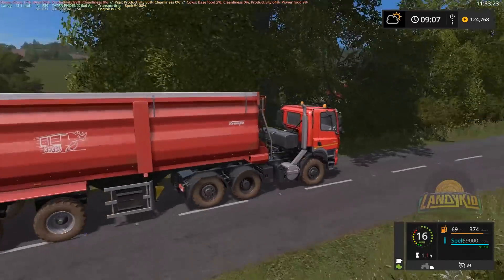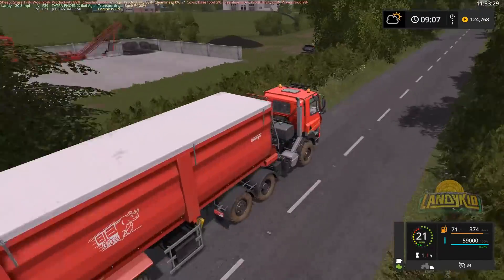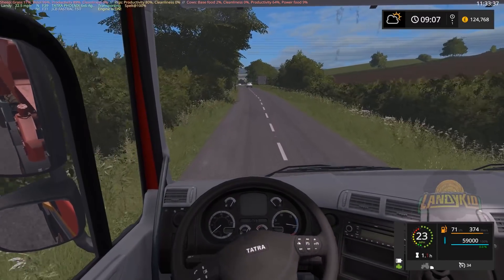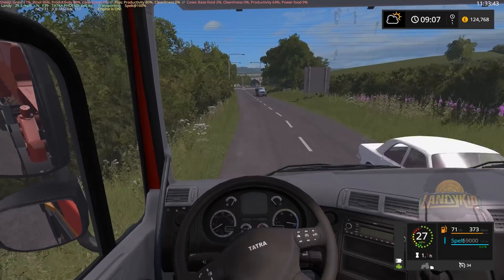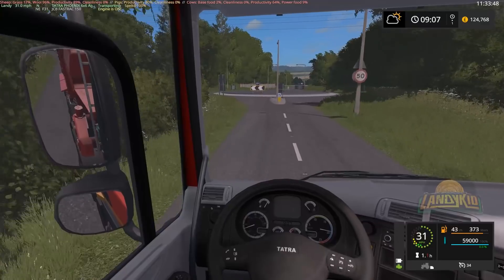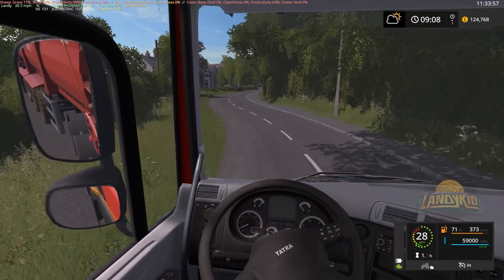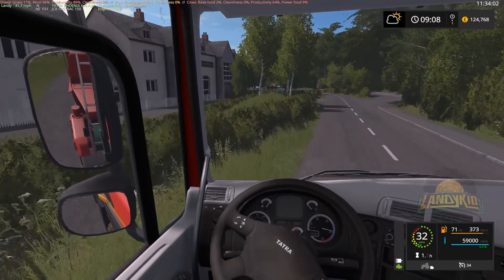Straw mounted - it will not take us long to get through that straw, it really won't. I think either the composter is empty or it's out of fuel - one of the two. It costs us like 25 grand each time to fill up that thing. I love the fact it does take fuel. I wish there was more stuff in the game that - and I mean as mods - factory stuff that needed some sort of fuel or whatnot.